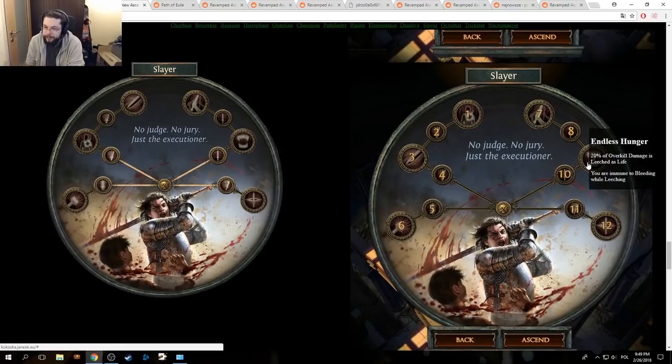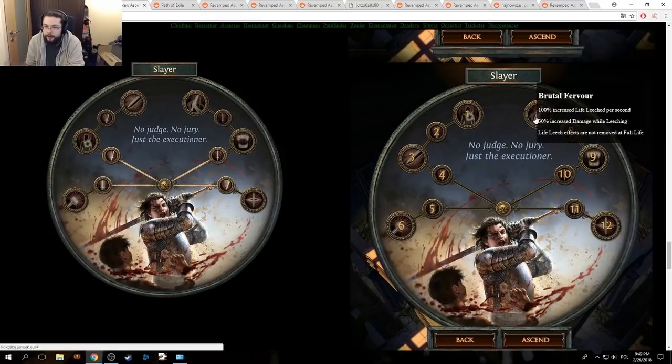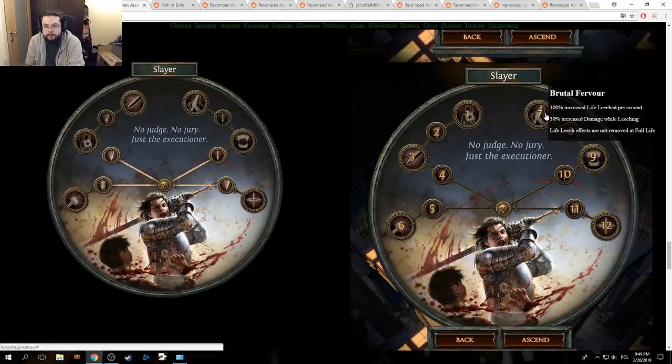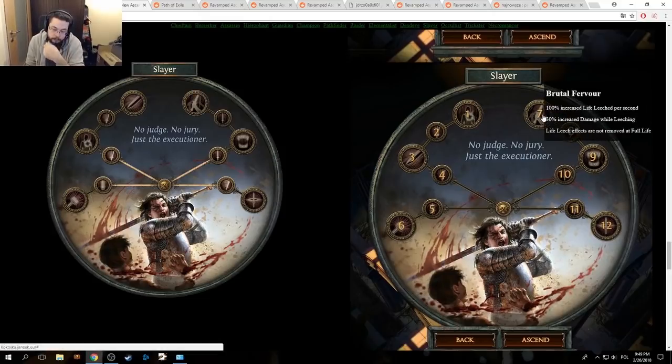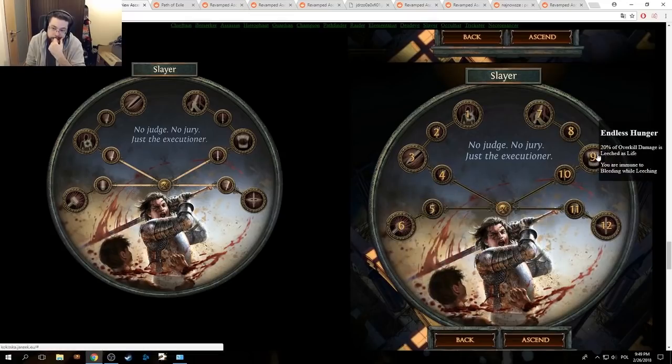Endless Hunger: you're immune to bleeding while leeching, 20% overkill damage leeched as life. Brutal Fervour: 100% increased life leeched per second, 30% increased damage while leeching, life leech effects are now removed on full life. 30% increased damage while leeching — and they moved the stun over here. So very minor changes — they didn't nerf the leech.